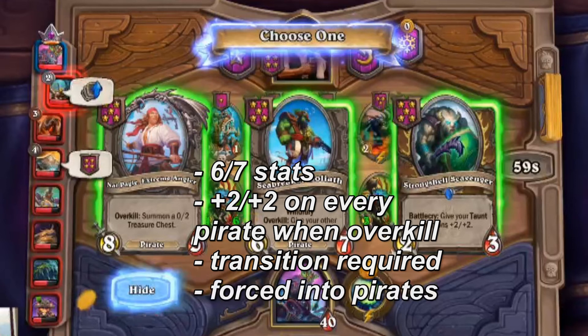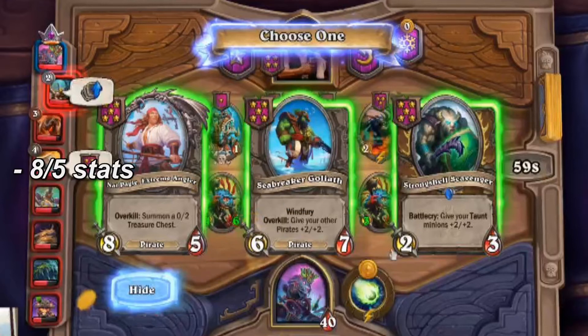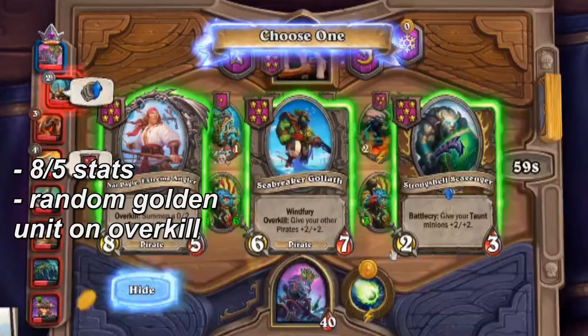It might take two turns to fill a board with pirates, and then we're forced into pirates for the rest of the game — and pirates is not a really scalable comp. Pirates is strong, but it loses late game to mechs, murlocs, and other things. We could take Goliaff and transition, but we also have Pagel. Pagel is an 8-5, which is also very good tempo because it overkills as it opens chests. It's random — maybe it's a 2-2, maybe it's a golden coiler. Pagel is the biggest tempo play you can take here, and it allows you to run at full HP and level next turn to look for something better that helps you scale — like a Brand, a Lightfang, goggles, whatever. We don't have to go pirates just because we found a Goliaff.